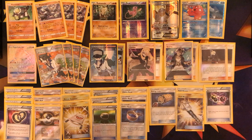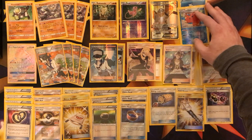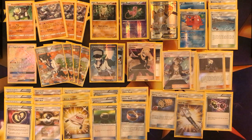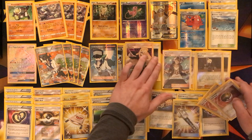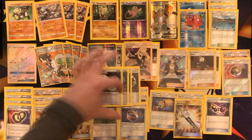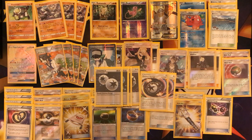Counter Catcher is optional — not including it in the skeleton list, giving you some more room to work with. So that's a 1-1 Remoraid and Octillery line. Brooklet Hill — running 3 copies in the skeleton. 2 Nest Ball will come in handy. For the Energies: 4 DCE and 2 Counter Energies. That is the skeleton list — that gives you 6 spots open to work with, so that is 54 cards.